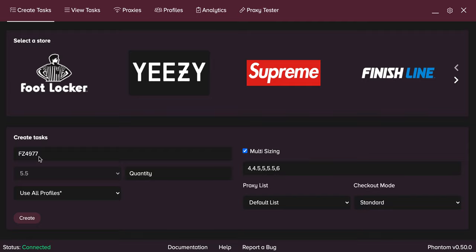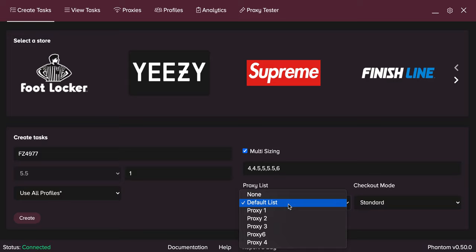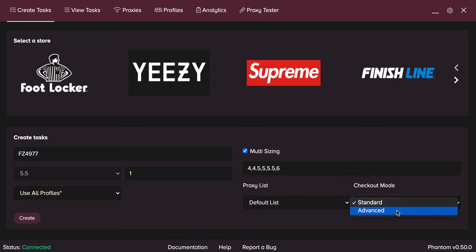Here is the skill I put down. Make one task for this one — this is the multi-size, so this is basically saying I want to run from size 4 all the way through 6. If you want a 5.5, you click here or random. I want to run all profiles for this one. The proxy list is exactly what it is — these are the different proxy lists you have. You can choose what you want. If you want to run localhost, I probably don't recommend doing too many tasks on that. Advanced mode will be off tomorrow, so don't use it. Use standard mode.